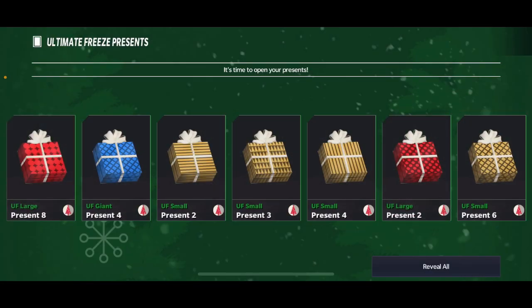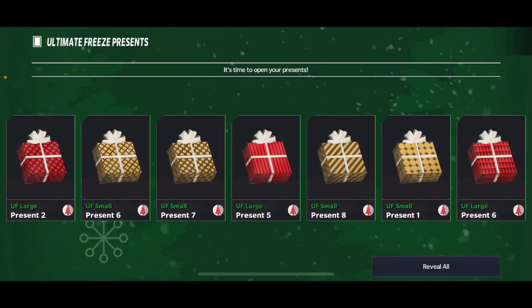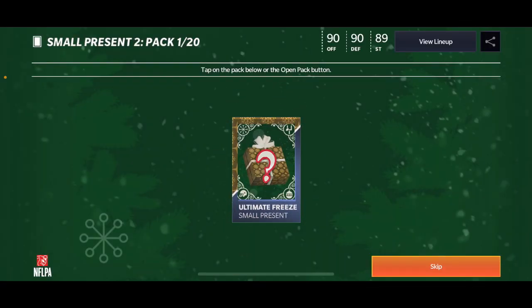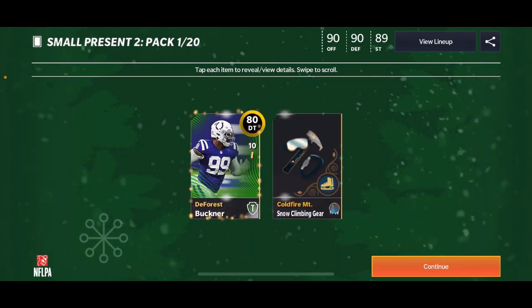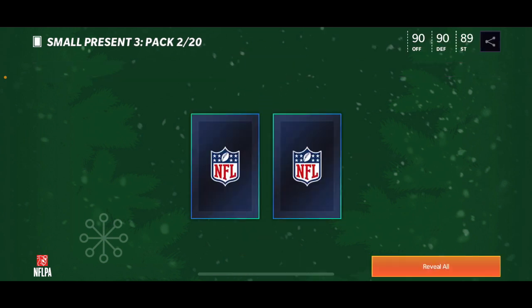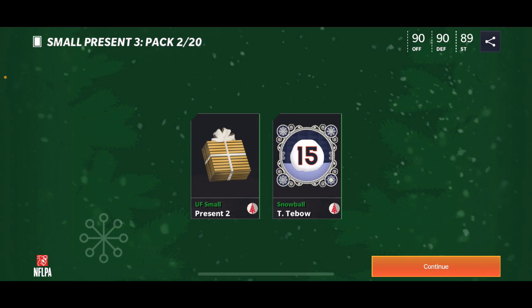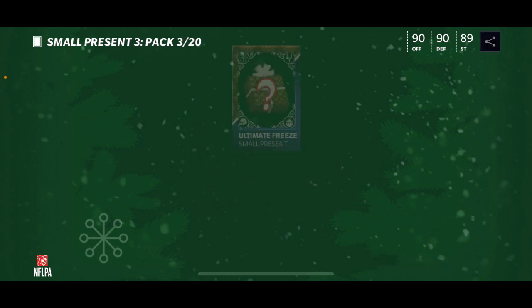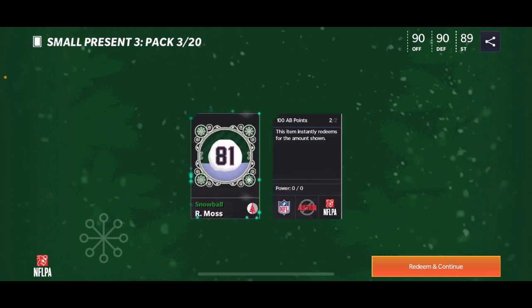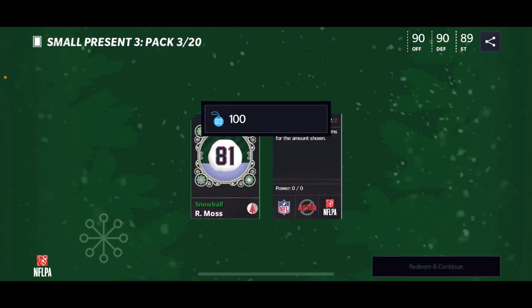I have all these large and small presents, and let's start with the small ones. We get Deforge Buckner — these aren't going to be that good at all, so I'm probably just going to save the large ones. We get another small present and we get 100 points — I thought that's pretty good.